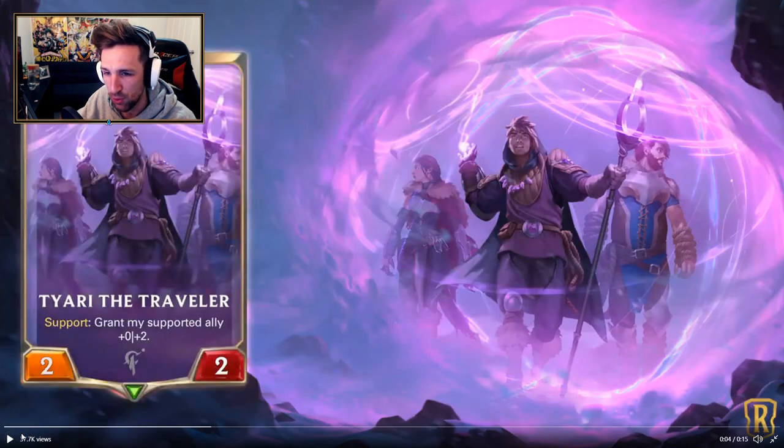The first unit is a two-mana 2/2 with Support — grant my supported ally +0/+2. I've looked at this quite a few times and gathered my thoughts. My point is that if support becomes a big mechanic and fits into a deck focused on aggression or tempo, then this card is decent. It's a very vanilla card, but the effect is generally pretty good. It makes a lot of sense in a deck that runs one-drops as your decent two-drop while curving out, but outside of that, for a more control-oriented deck focused on late-game support that isn't built around it, this card is pretty vanilla.